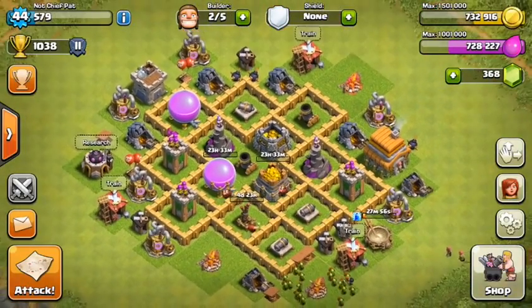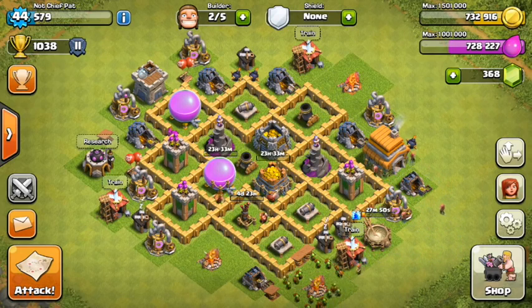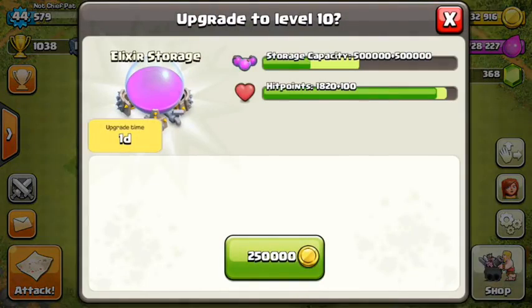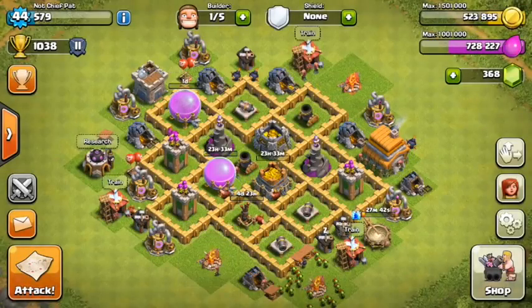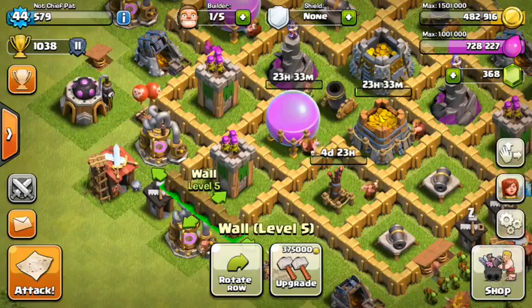Three builders are already working. There are a couple of upgrade options — nothing is critically important right now. The reason I haven't upgraded my clan castle is because it's not in the center of my base and I'm not in a clan, so I'll upgrade that in the next video. For today, let's finish off that elixir storage up to level 10.